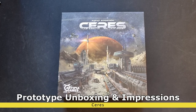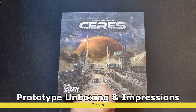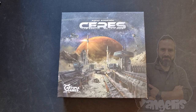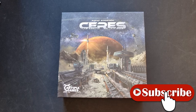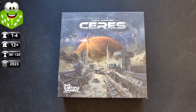Welcome to one more unboxing video for a prototype. This time we're very happy to have on our table series, the latest game from Artipia Games, designed by Gustav Sandstrom — a game that is about to hit Kickstarter for crowdfunding. This is a game for one to four players, plays around 90 to 120 minutes, ages 12 and up, and it falls in the categories of science fiction and space exploration, using many mechanisms among them worker placement.